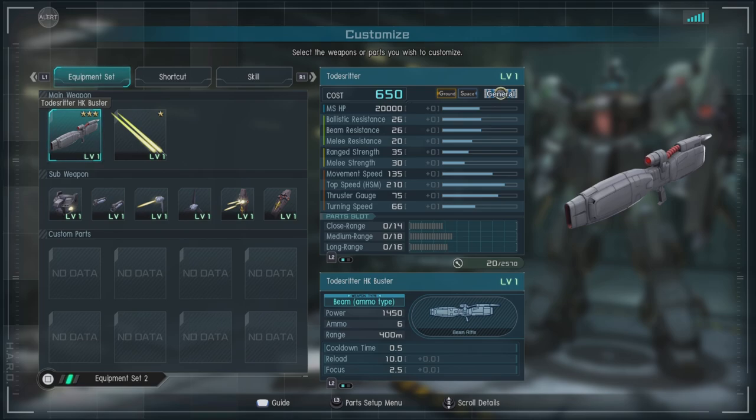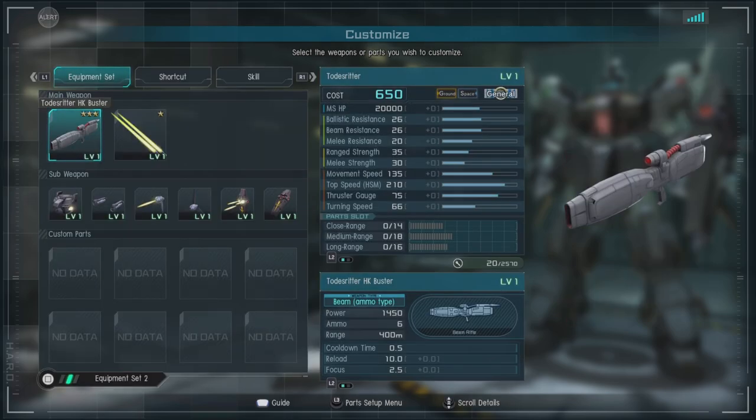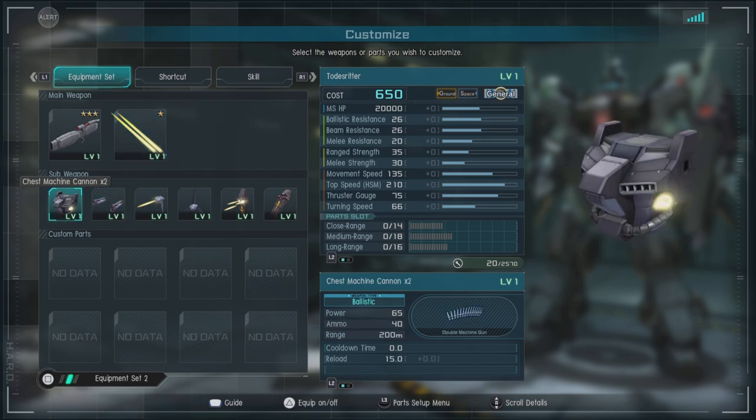It's good in a little bit of everything. For equipment we have the Toad Strither HK Buster — it's a knuckle buster gun, it can be charged, it's an ammo based weapon, and it's pretty decent for what it is. We also have the double beam sabers — double your nerf, double your fun.